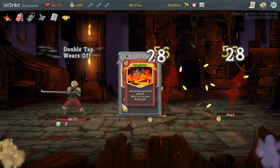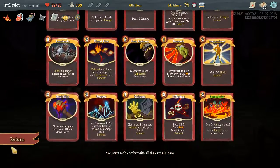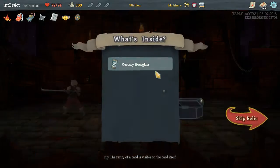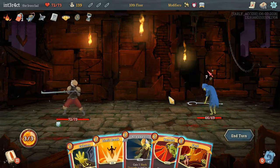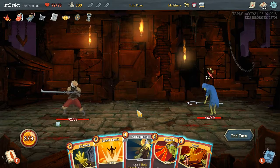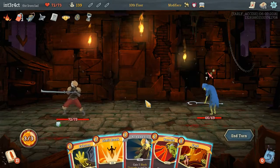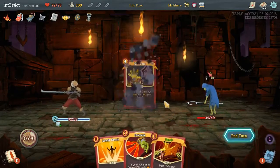Hey, the boy has got the plan. Molten Egg, all right cool. We kind of need some block, so Armaments doesn't seem awful. We have no block right now — Mercury Hourglass is fine, I'll take it. This is a very bad starting hand. We can Armaments the Feed and then Exhume the Feed — that does some amount of damage at least this turn.